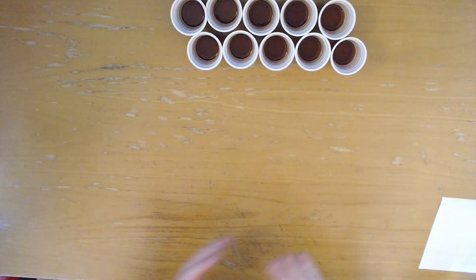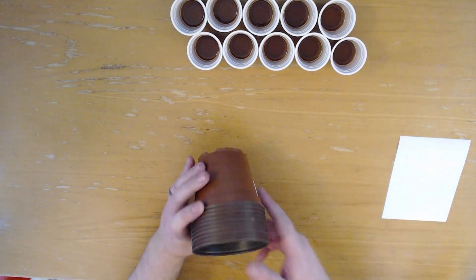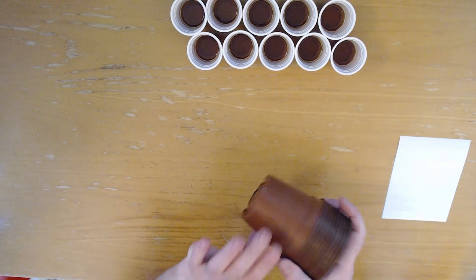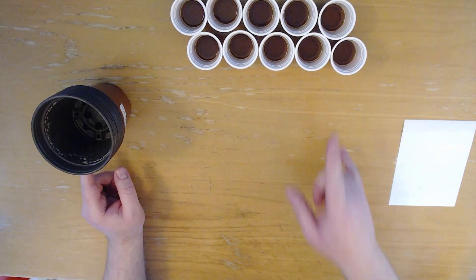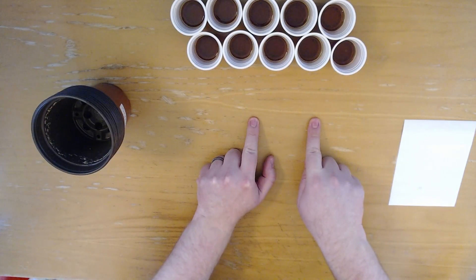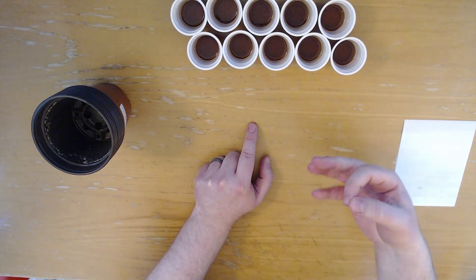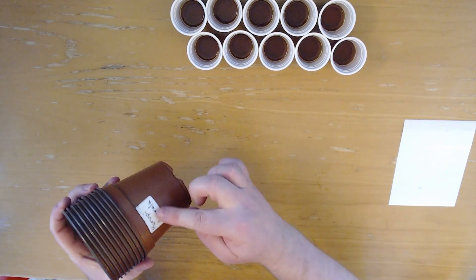We need some things: first of all, we need pots. I have them here — these are reused. This is the third or fourth season I'm using these. It's important that they have holes in the bottom for better drainage. We need labels so we know what is where. You can also use the plastic stick labels that go into the soil, but I find those sometimes get lost if you move your plants around. So I prefer having it written on the pot like this.